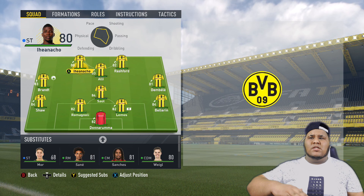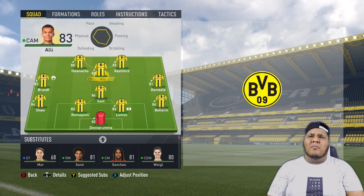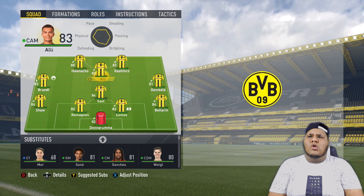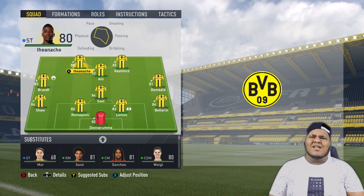At the end of the first season, our squad is looking amazing. We've got Iheanacho and Rashford up top, Alli in the middle, Dembele and Brat on the wings, Saul in the middle, Shaw, Ramagnoli, Lemos and Bellerin at the back, Donnarumma in goal. This is probably the youngest best squad you're going to find. We could also bring in Sanabria up top. Renato Sanchez going up from 78 to 81.